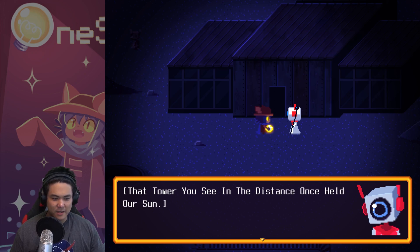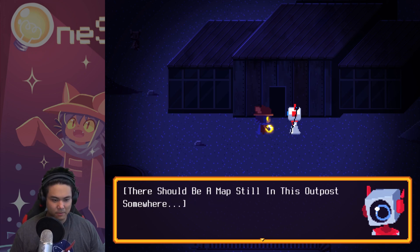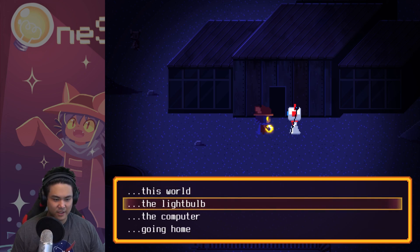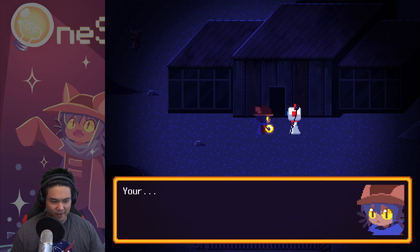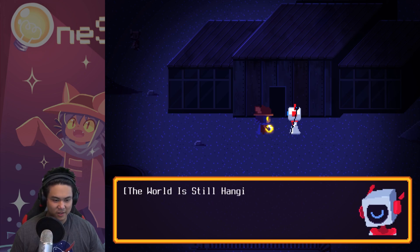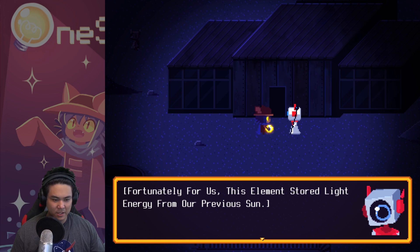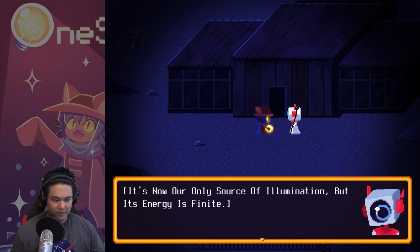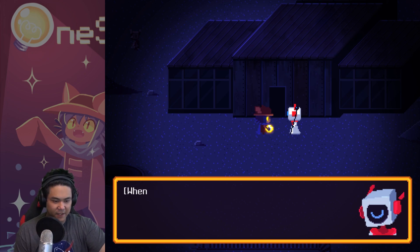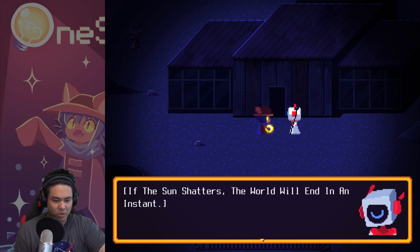You are on the Fringe right now - the Barons. The tower you see in the distance once held our sun. As you go further towards the center you will cross the other regions. There should be a map still in this outpost somewhere. The light bulb I found - within your hand is our new sun. Years ago our previous sun sat atop that tower and spilled its life onto the land, but one day the light went out. The world is hanging on by a thread. The surface of this world is abundant with an element called Phosphor. It's now our only source of illumination, but its energy is not infinite. When the last of the light dies, our world will too. But now that you are here with the new sun, all is well - you will need to restore it to the tower. That looks pretty far off. Also the sun is fragile, so be careful - if the sun shatters, the world will end in an instant.